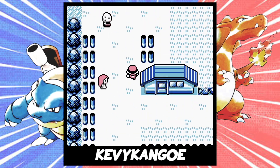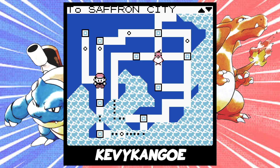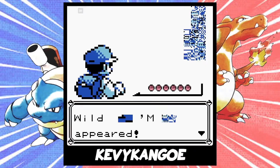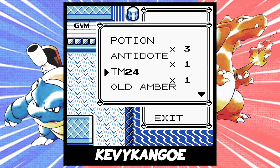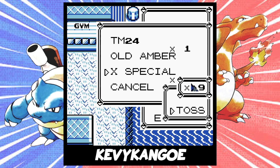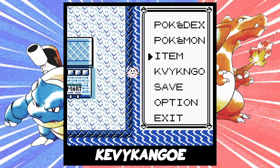Once you have these things, you're ready to encounter a Missingno. The quickest way is to talk to the old man in Viridian City, then fly to Cinnabar Island and surf on the coast until you find the Missingno. Once you find it, you can just leave the battle. This will increase the number of your 6th item by 128. We actually need a total of 255 of this item, and right now we have 129. So we'll need to toss 2 of them to get 127, so that when we find another Missingno, it'll increase again by 128 and get us to 255.